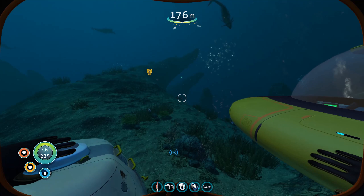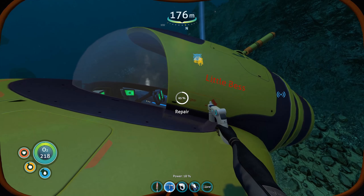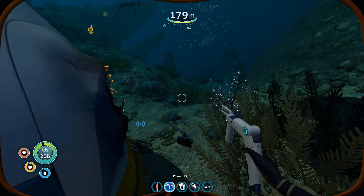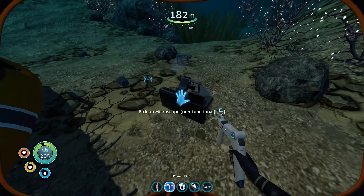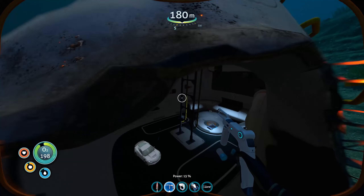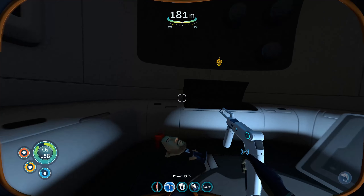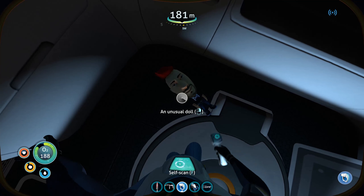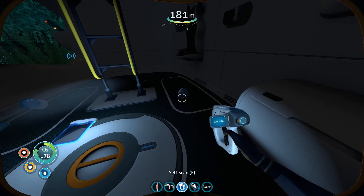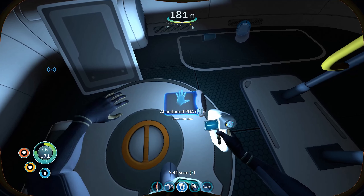I'm going to have to jump out and repair the Seamoth — hopefully I won't get attacked in the process. I'm going to make a quick dash in and see what we find. That's just cosmetic stuff. Oh, a toy car. Definitely useful. An unusual doll. I was really hoping for something a bit more useful than that. A grey cap and a PDA.